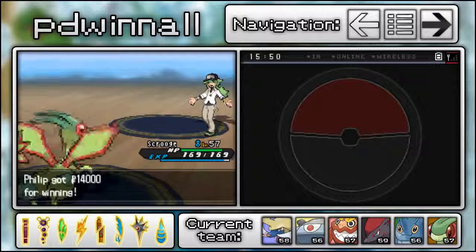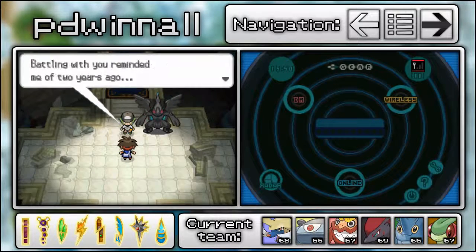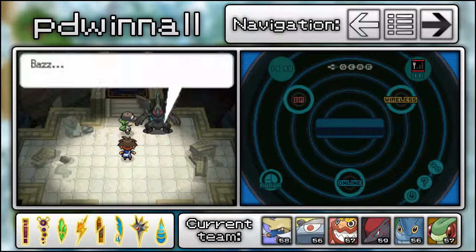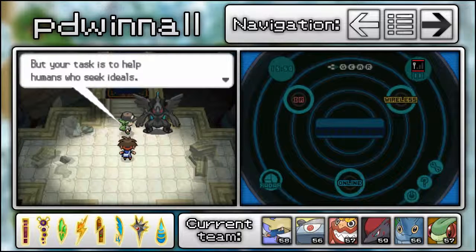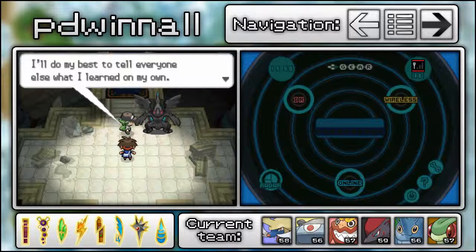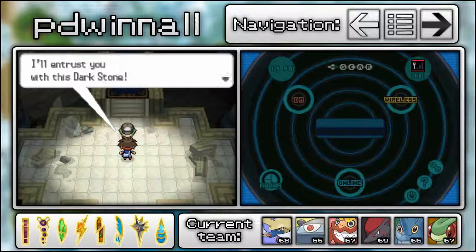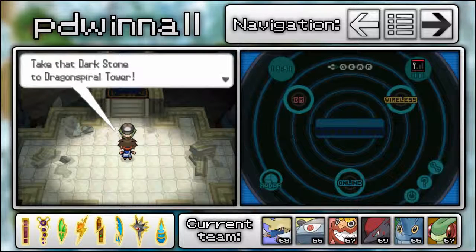That fight annoyed me so much, but there we go — fantastic. N is defeated. He says Zekrom wants to use its power to help this trainer realize his dreams. He says his new ideal is to become the bridge between Pokémon and humans, having learned so much from Zekrom. He gives us the Dark Stone, and we now have the ability to capture Zekrom. We need to take that Dark Stone to Dragon Spiral Tower.